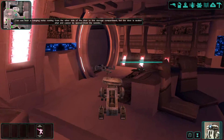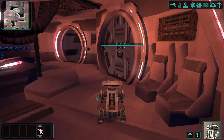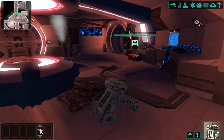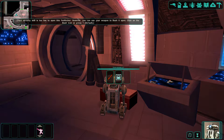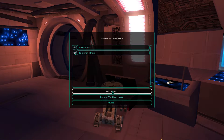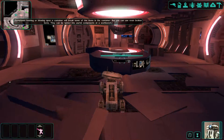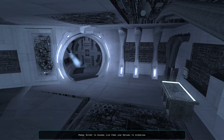You can hear a banging noise coming from the other side of the door. This old woman appears to be dead. There is a keycard on the body. The door to this storage compartment — your security skill is too low to open this footlocker. However, you can use your weapon to bash it open.